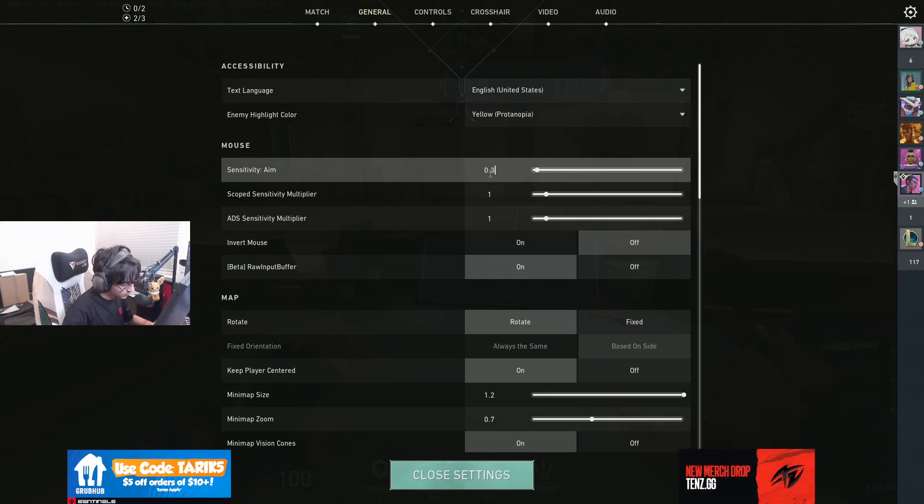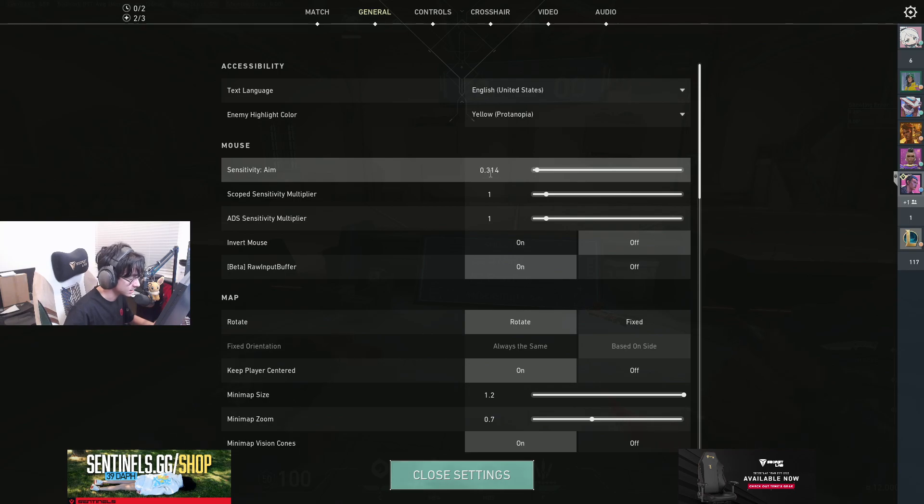345 is 1.1 from CS — I used that because Cold used that. 1.4 is what Zywoo used, I used that one as well. So that's just 1 at 800 on CS.